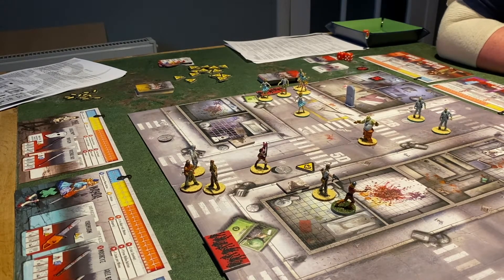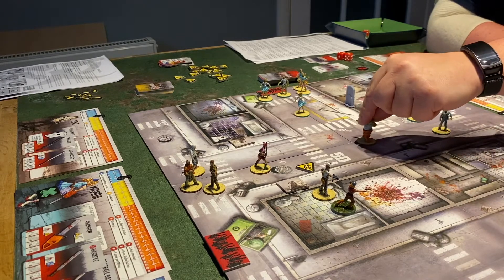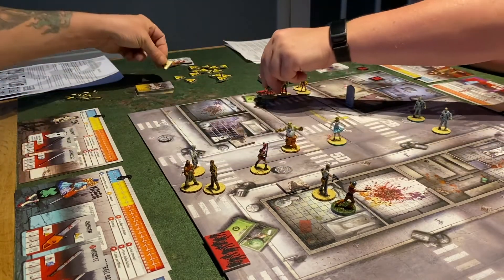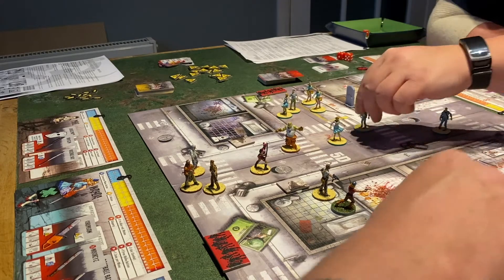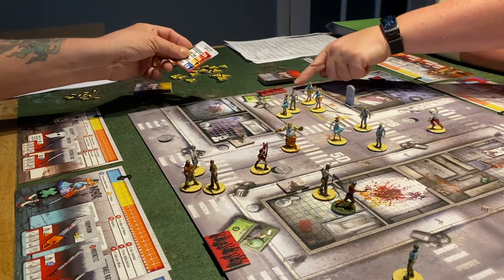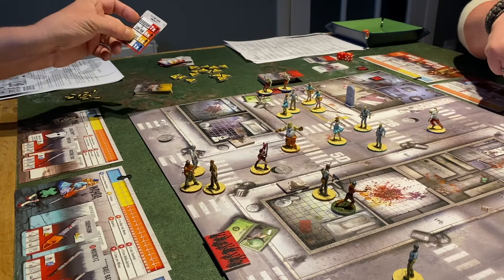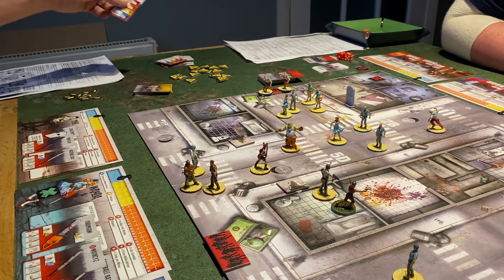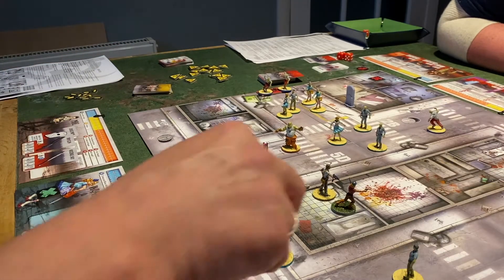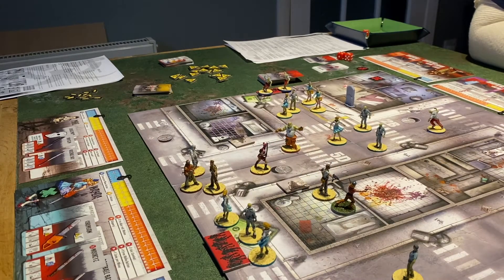Wanda has managed to get little Daisy out of there. Over to the zombies — the runner moves in regardless, and the fatty moves forward. The runner goes one-two to position. New spawns: closest to Craig gets two runners, the top spawn one walker, far side two walkers, and the bottom spawn three walkers.